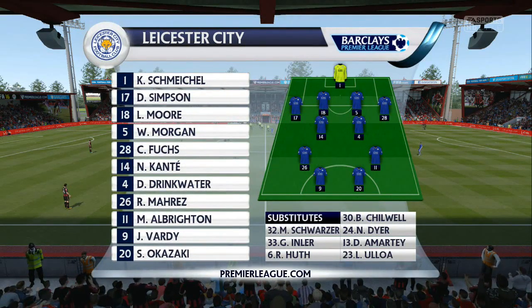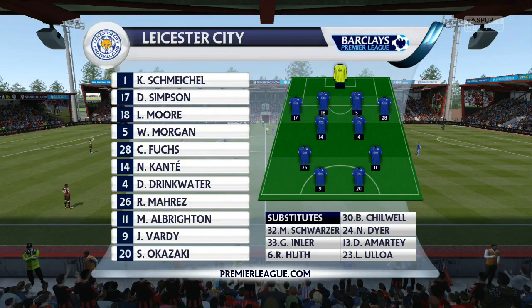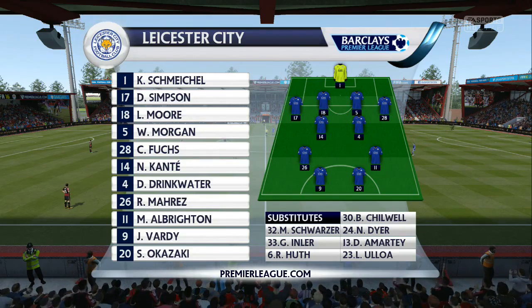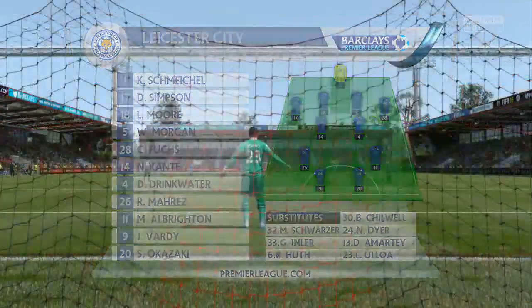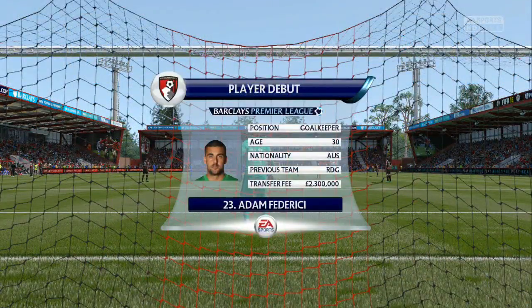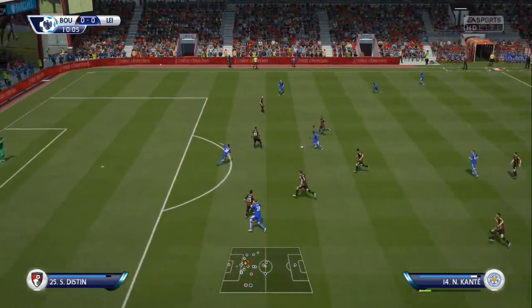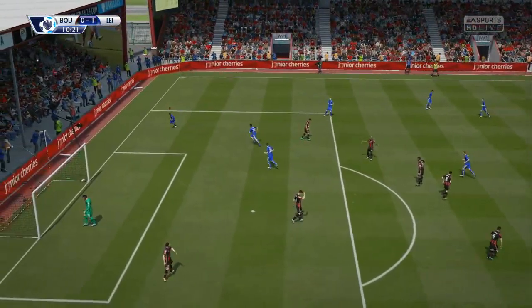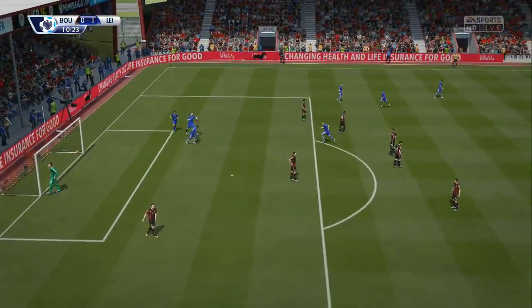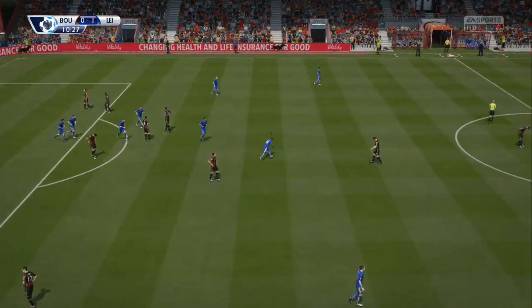We make wholesale changes: Schmeichel in goal, Simpson, Morgan and Fuchs coming in at the back. Kante, Drinkwater, Mahrez and Norbert Ryzen making up the four-man midfield, with Vardy and Okazaki up front in the 4-2-2. Drinkwater plays it over to N'Golo Kante — good little run, good shot into the bottom left-hand corner. 1-0 after 10 minutes, lovely goal from Kante.